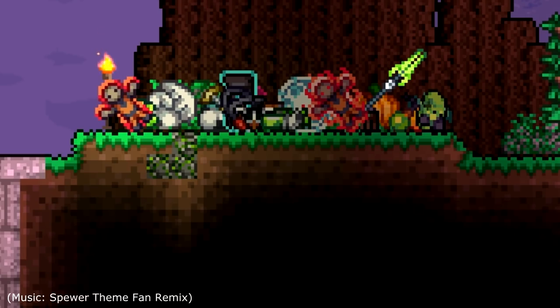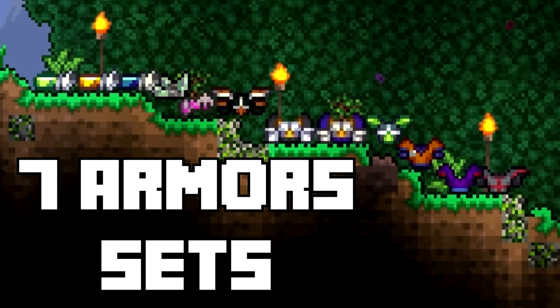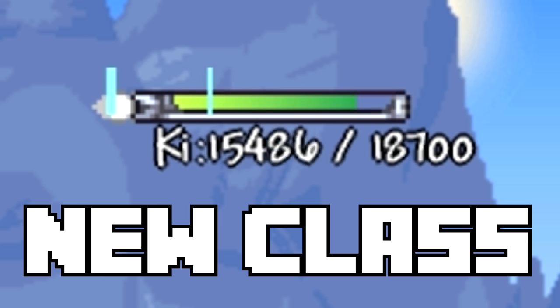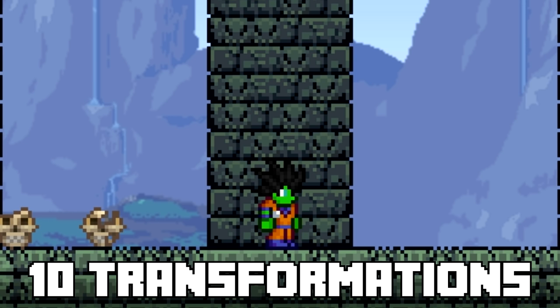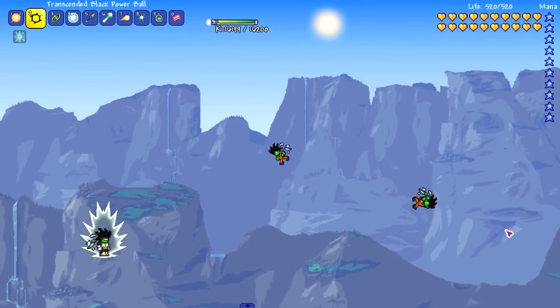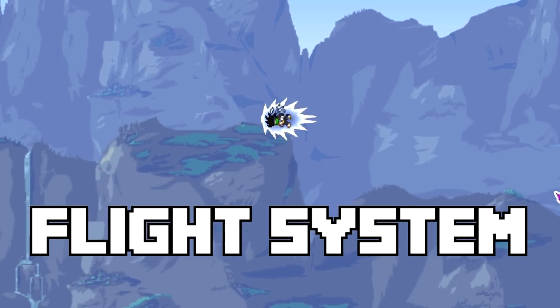The Dragon Ball Terraria mod contains 216 items, 7 new armor sets with ki-based helmets for existing armors, and it also offers a whole new class that utilizes ki, 10 unique and iconic transformations, full multiplayer compatibility, cross-mod compatibility, and a fully custom unique flight system.